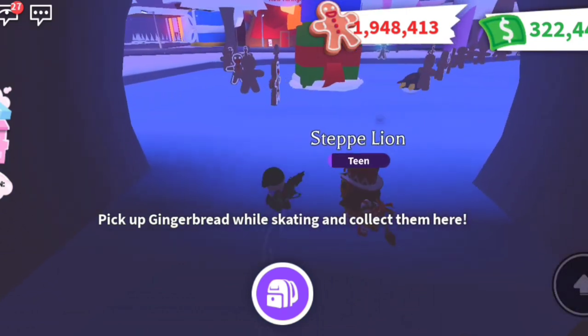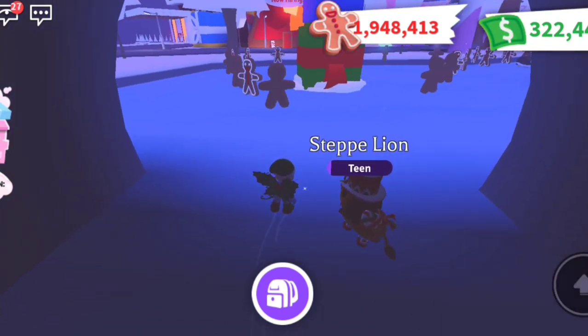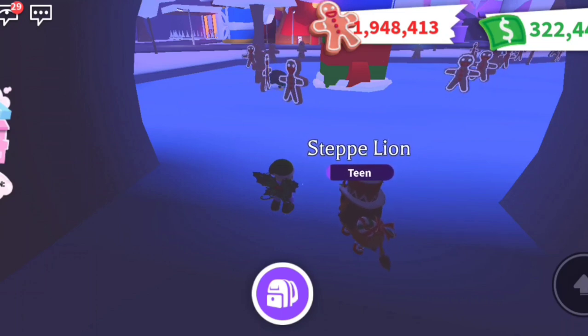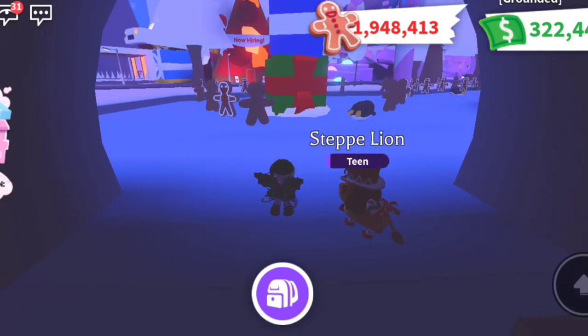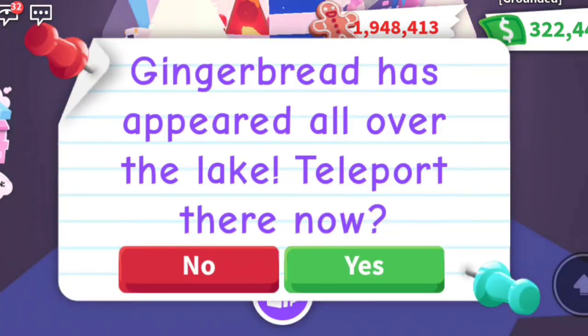If you get to the ice and notice you didn't collect the gingerbread from the day before, you can definitely go and skate trying to collect as much as you can before the prompt pops up. Once the prompt pops up to do the ice skating, all you have to do is click yes and it teleports you back to the beginning. Since we're just doing a demo, we're going to wait here for the ice skating event to begin and not try to collect any extra right now.